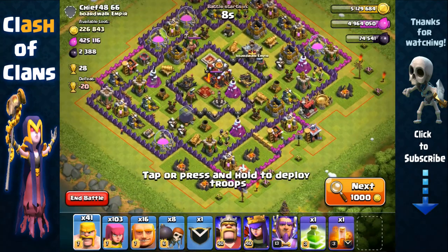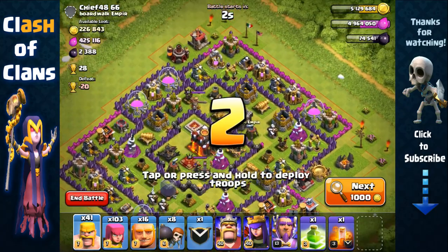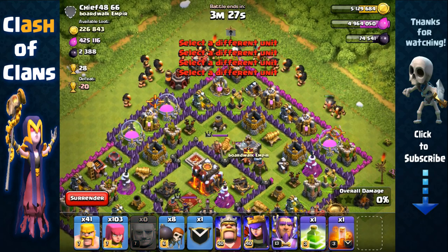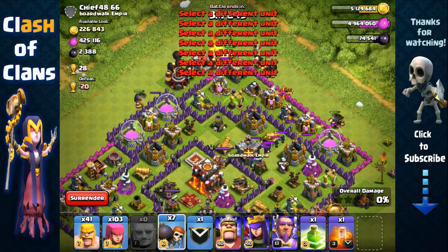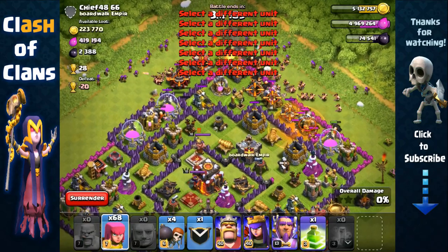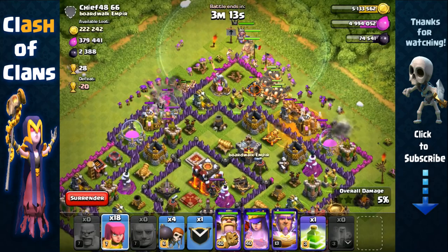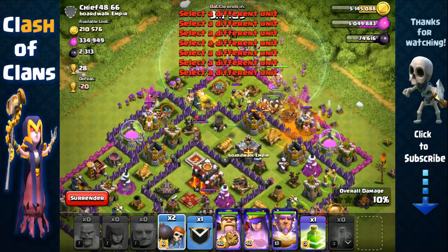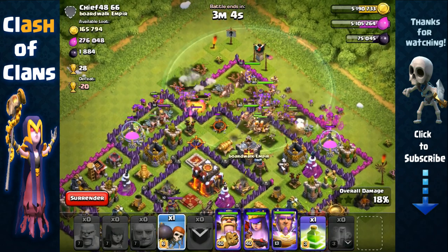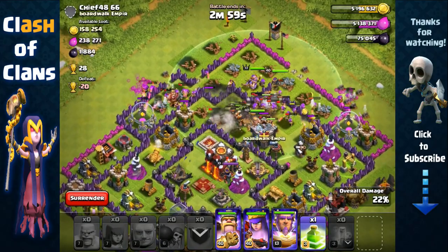Against this rushed Town Hall 10 base with lots of elixir on offer, we're going to attack from the top side to get all three elixir storages and make our way toward the bottom. He also doesn't have an infernal tower, which makes our life much easier. We'll use the poison spell on clan castle troops, then spread barbarians — I'm using two hands constantly deploying troops across the top. Deploy your Warden as early as possible so he can buff your barbarians and archers.